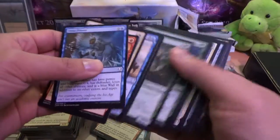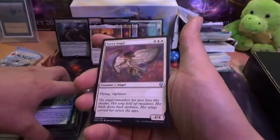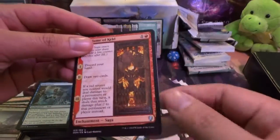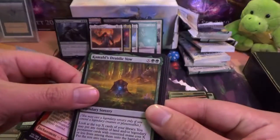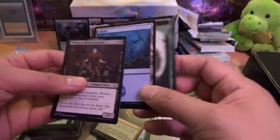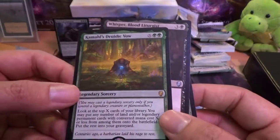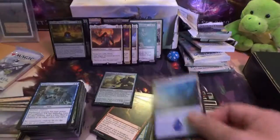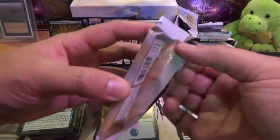Deep Freeze, and let's go through. Sarah's Angel, Flame of the Cow — this new Saga thing is very interesting. And Whisper. So far, likely our best hits would be that Sulphur Falls dual land and the Lyra Dawnbringer.